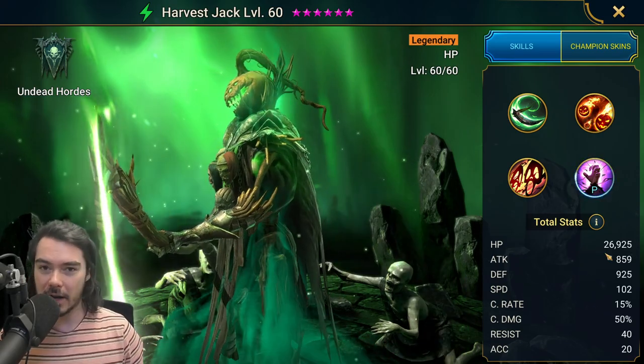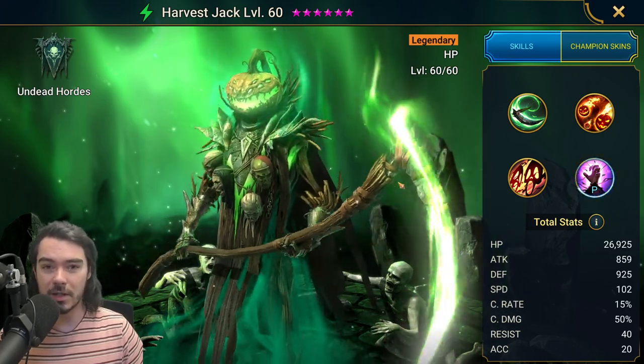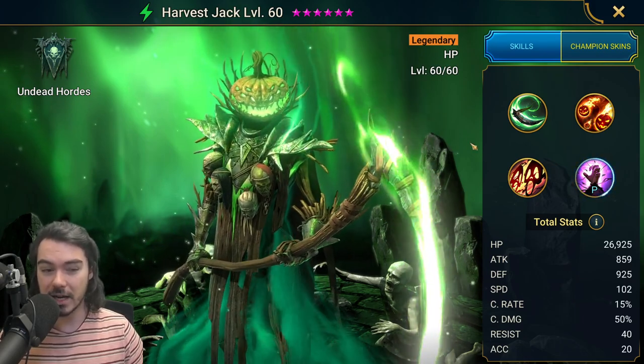We're going to build him with really high HP, and he's going to give our team this really powerful shield that's going to help them stay alive even after Stoneskin falls off, or if buff strips happen. It doesn't matter — that shield is protected, it can't be removed.